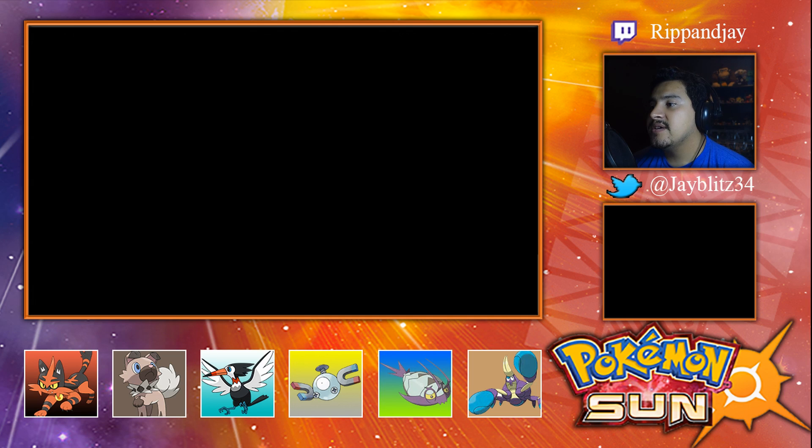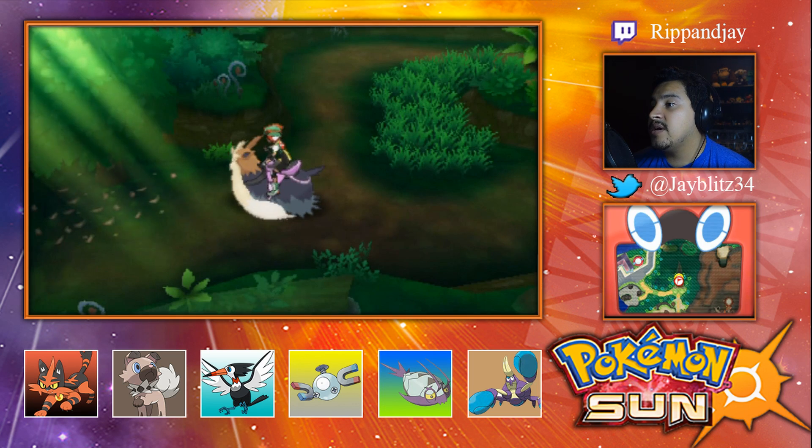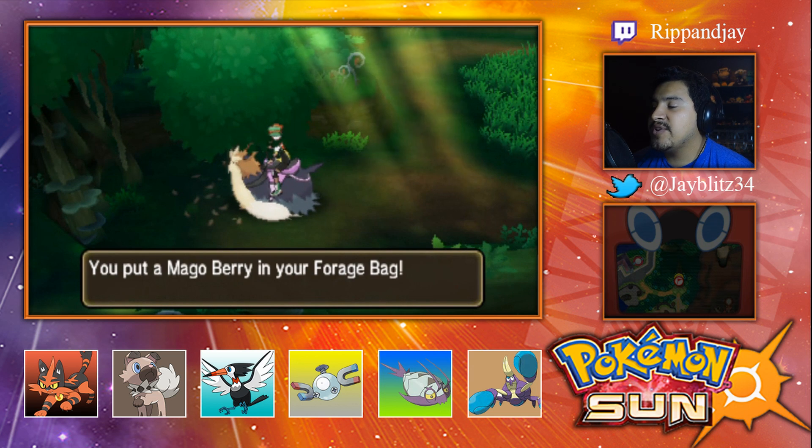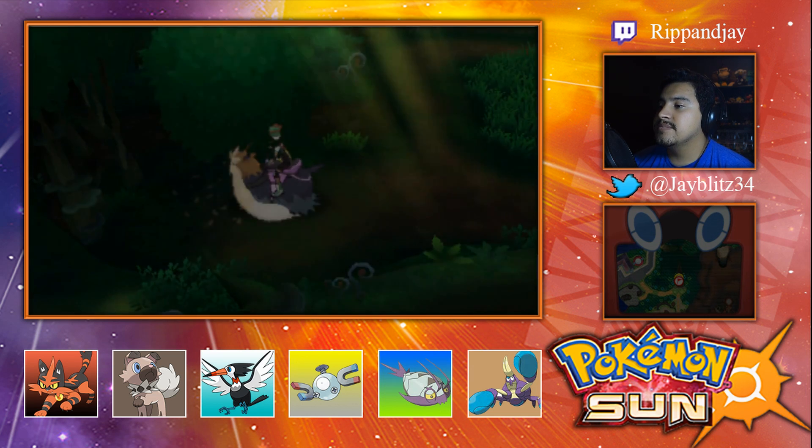Alright — get out of my face! Arrow's level 23, Pitter Patter is almost level 25. Am I gonna get another item? There we go — we got a Mango Berry, sweet!